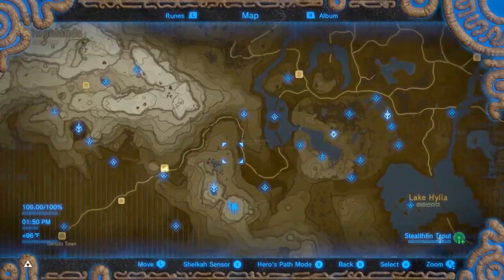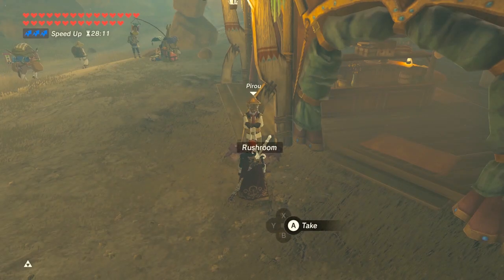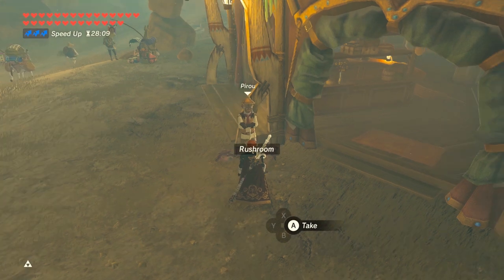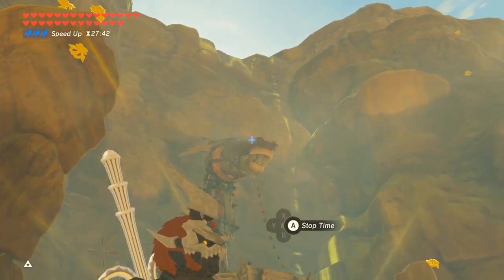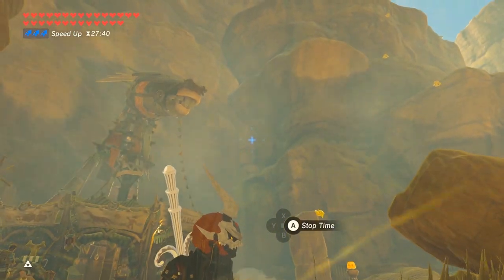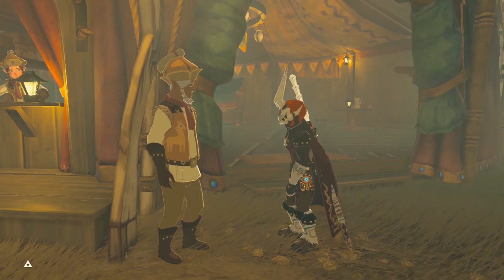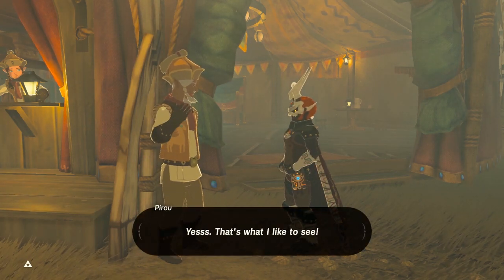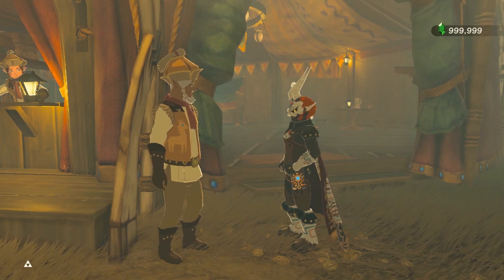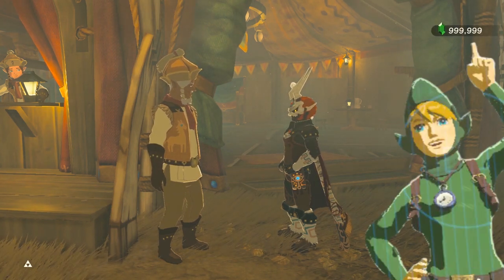The side quest that needs rushrooms is in the Gerudo Canyon Stable. A man there will give you a diamond if you give him 55 rushrooms. There are about 10 rushrooms in that area. After receiving a diamond, you give him 55 again and he will give you 330 rupees. That is more than selling anywhere else, but if you want more rupees, you can watch the video where I compare all the rupee farming methods. Check the card in the corner or the link in the description.